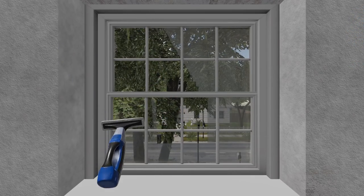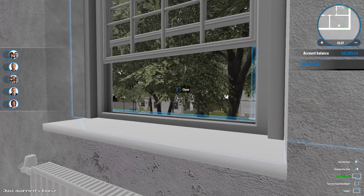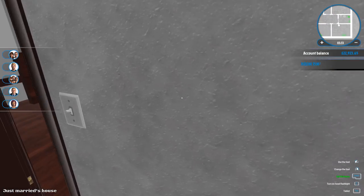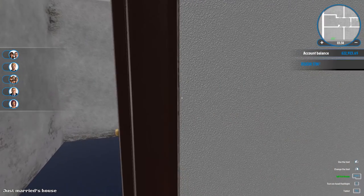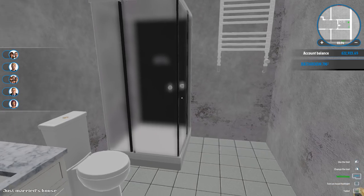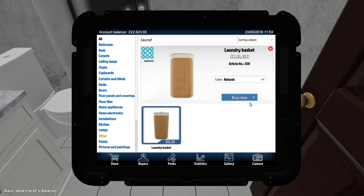Trying to think of what to do with these rooms because you guys don't know yet what I've done to the other two floors in this house whereas I do. We've done all the windows now. In the bathroom I think I might just leave it as it is because we have all the essentials - what we can get in here actually is a laundry basket.